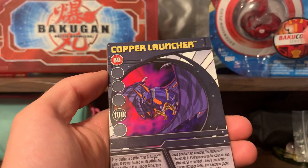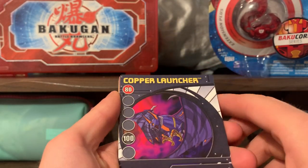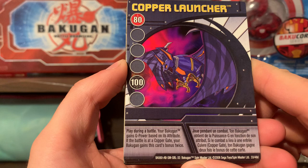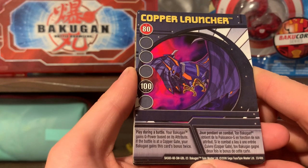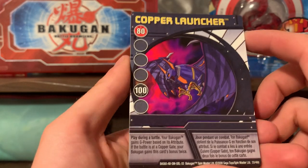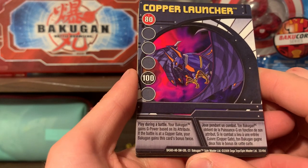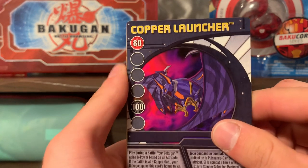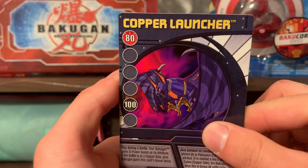Copper Launcher — I actually don't think I have this yet, I think I did need this. Copper Launcher is a blue card that says play during a battle: your Bakugan gains G-Power based on its attribute. If the battle is at a copper gate — or bronze gate, the terminology always changes depending on which card you read, but generally it's referred to as a bronze card — your Bakugan gets this card's bonus twice. It gives 80 to Pyrus and 100 to Darkus, so this will certainly become my new standard blue card for my Darkus hands.